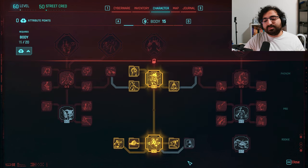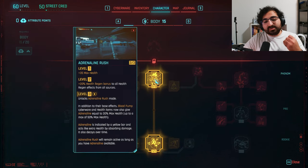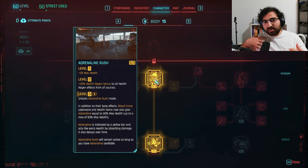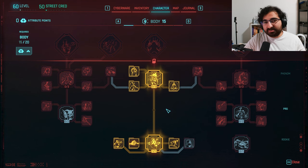Up next we've got body. In body, we want to put a few points down here to make sure you can heal through some of the damage you're going to take. And then because we're going to have Blood Pump in our cyberware, we want to get Adrenaline Rush — it works wonderfully with the whole melee damage-taking playstyle. Also get these three right here to give Adrenaline Rush a bit more power.